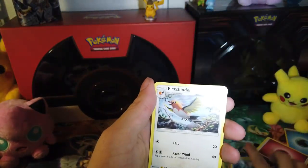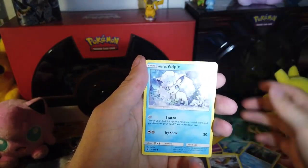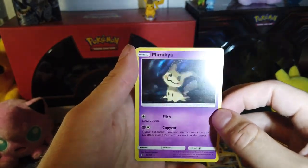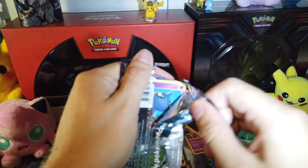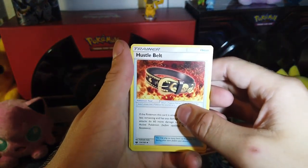Here's our next code. One, two, and three. There's our Fairy Energy. And we got an Oranguru, a Mareanie, Fletchinder, Fletchling, Litwick, Gothita, Pancham, Alolan Vulpix, Mareanie, Reverse Hollow, and a Holographic Mimikyu — number 58 of 145. Not bad, we got a holo.